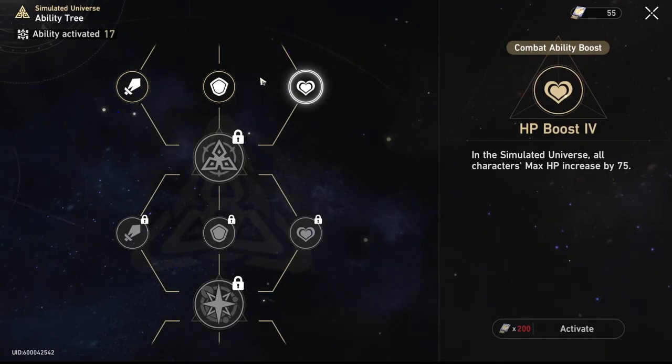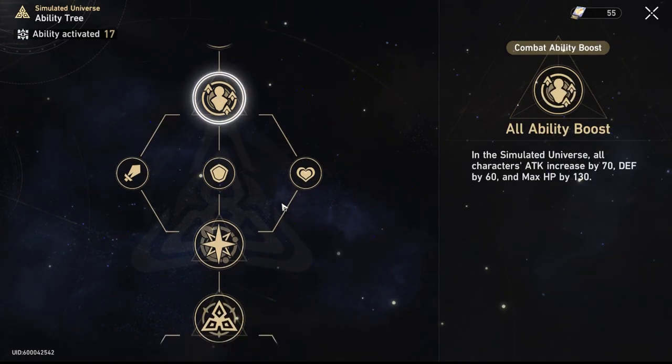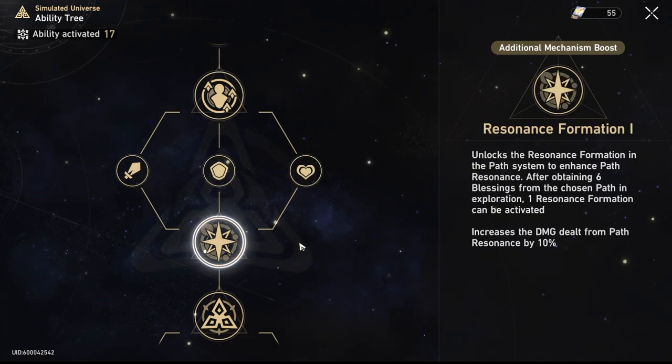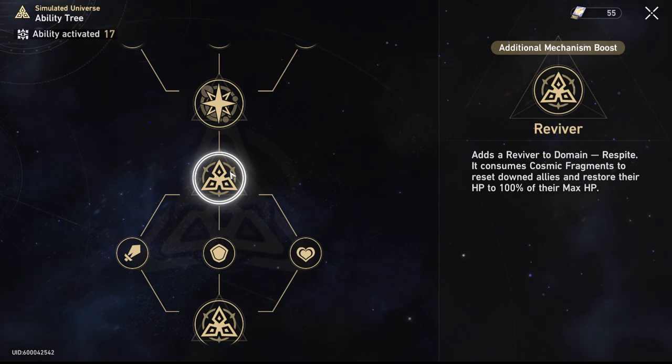The ability tree will be your path to more damage, defense, HP, and various other stats. The biggest thing to look out for on the ability tree is that since there's no stamina to enter, you can essentially just farm ability tree points, giving your characters the added bonus of damage or access to new paths.